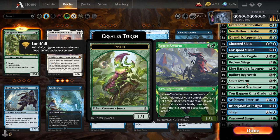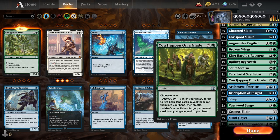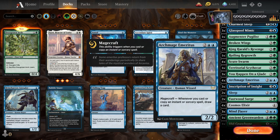Then we got Scute Swarm — four of, duh. Territorial Scythebeast — just for the growth from landfall and the Trample. Then we got You Happen on a Glade — I don't need to explain what that does if you saw the last video. It goes to get lands or resurrects something from the graveyard. Then we got Archmage Emeritus, and this time I put in four, because just sitting there drawing cards, drawing cards, drawing cards — this one can do it. It's a lot spell heavier.